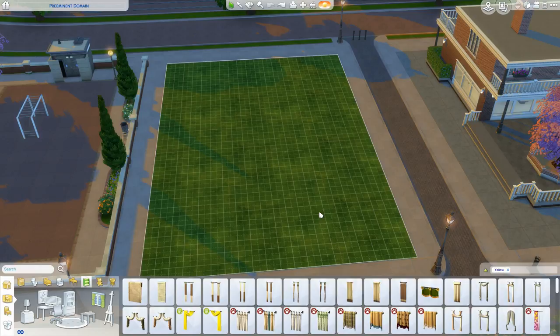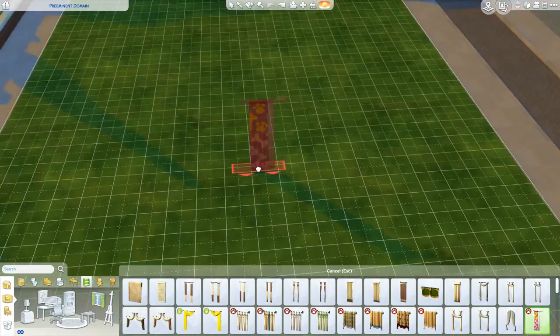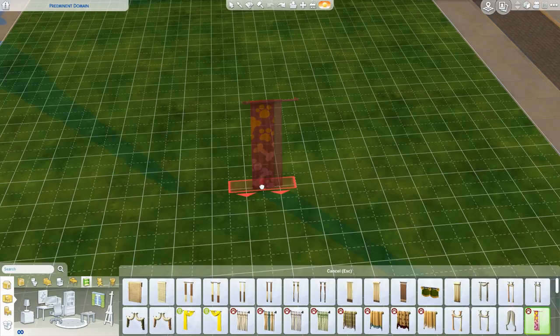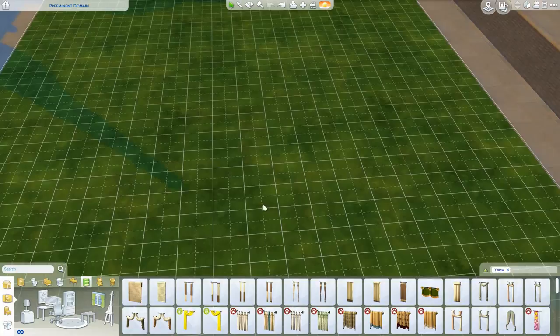You probably already heard of this or seen a video, but it's where you build a house using primarily one color — pretty much every single item you place is gonna be colored in that specific color. At least the majority of it will have to be that color. For example, I've chosen yellow, and I don't think I'm allowed to place something that's mostly pink — but something that's mostly yellow I could definitely use.